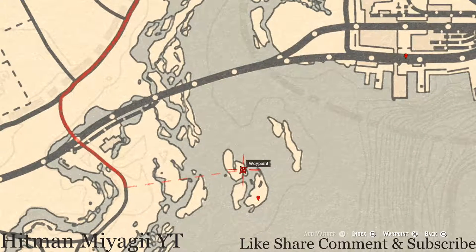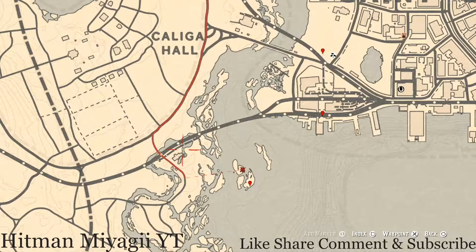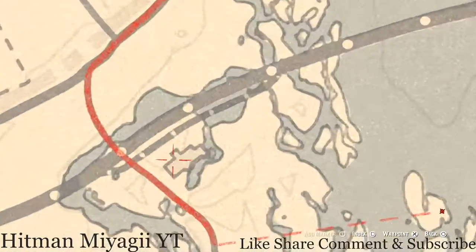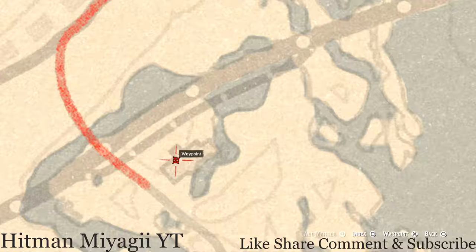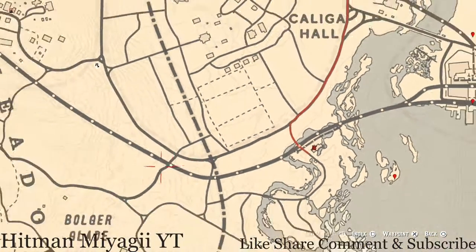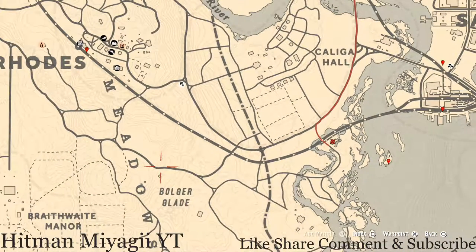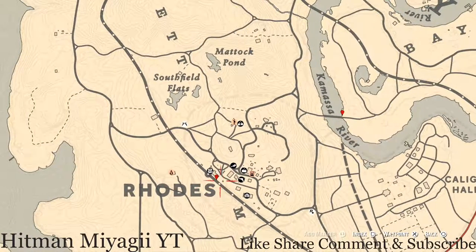Inside this building, put a waypoint and pull out your metal detector at this location and you will get a random lost luxury. It's right here in the dirt — you cannot see it, so come inside this building and dig it up.